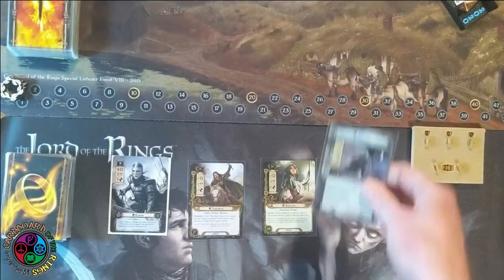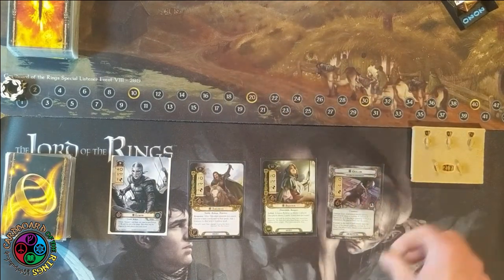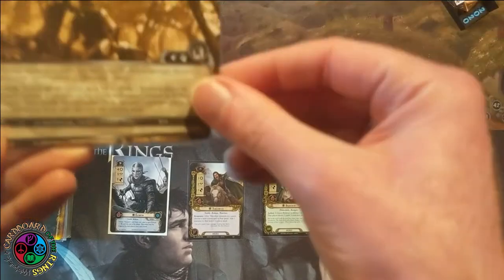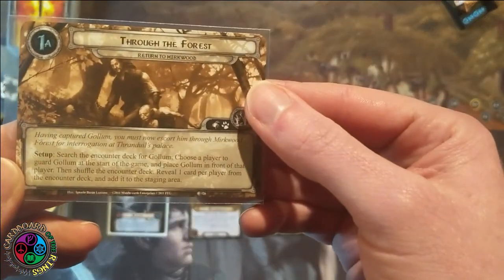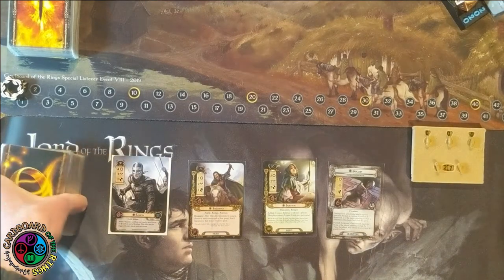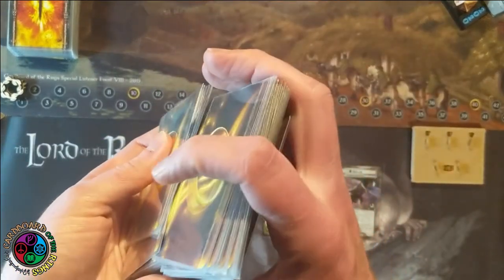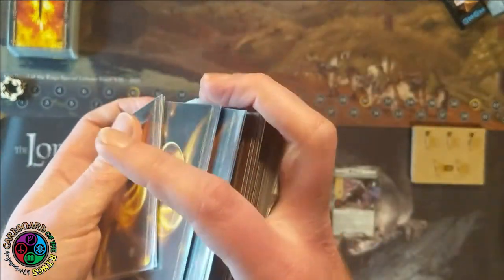I tried playing this quest a lot of times. I'm going to show you two of the losses and then we're going to switch to a different way to play it and hopefully get a victory. This first stage, 12 quest points — that's all you need to make. And remember, I need to reveal a card, so I'm going to shuffle my deck and draw my opening hand first.